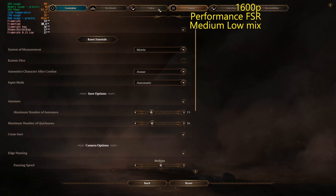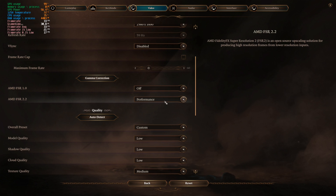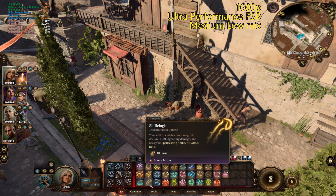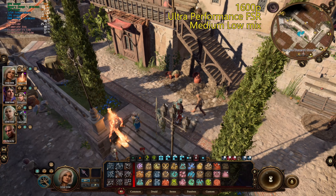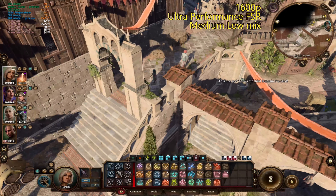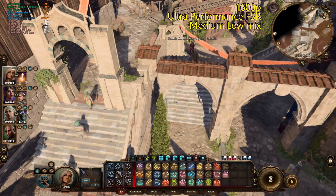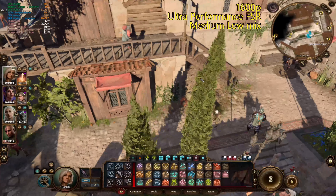You probably want to turn up the FSR a little bit here. We're at performance FSR on medium-low. That's a very demanding area, so let's try ultra performance. We're at a higher resolution here, so we can get away with more FSR. The higher the resolution, the more FSR you can get away with. Looks pretty good. If you really want to play on native resolution with a 1600p or 1440p screen, in the city you're going to want to throw on some performance FSR. This is pretty good, all things considered.